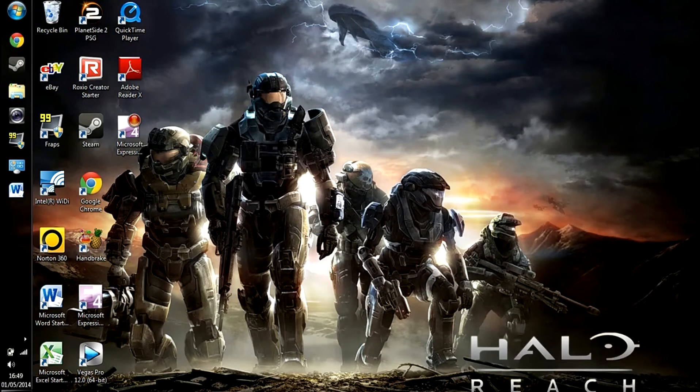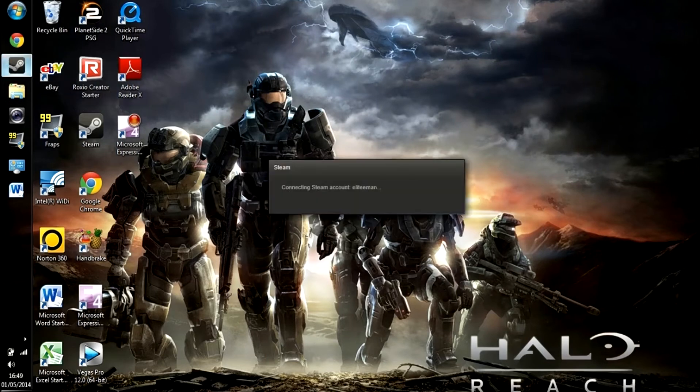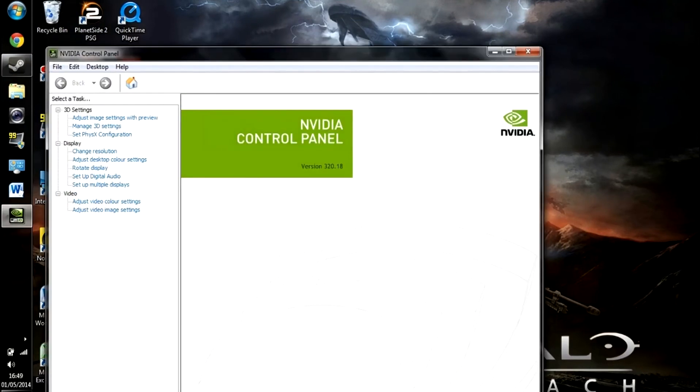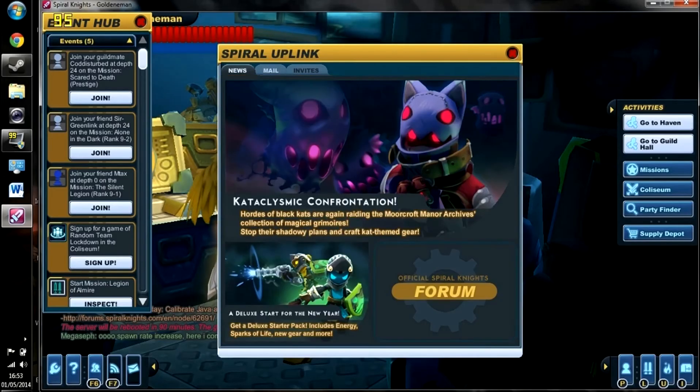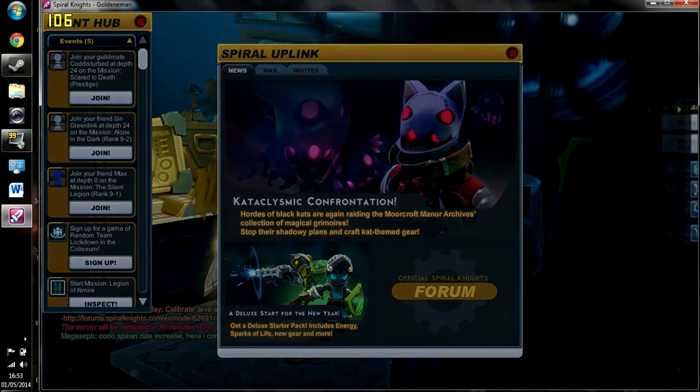Okay, we are back and our computer has restarted. It should log you in and make sure you have the right driver — open it and it should say the correct version 320. So we are back in-game and as you can see we are on a round and I see it jumping from 90 frames to 110. We boosted by a whole 50 frames!